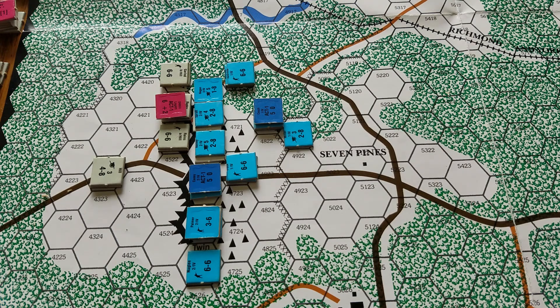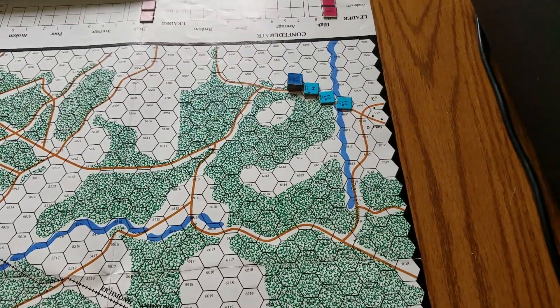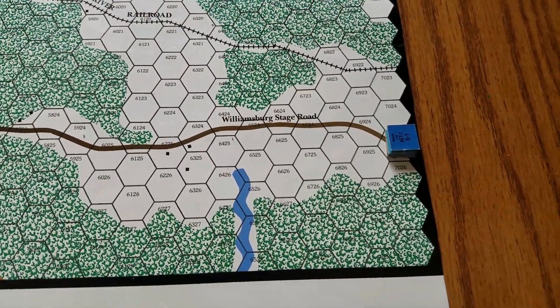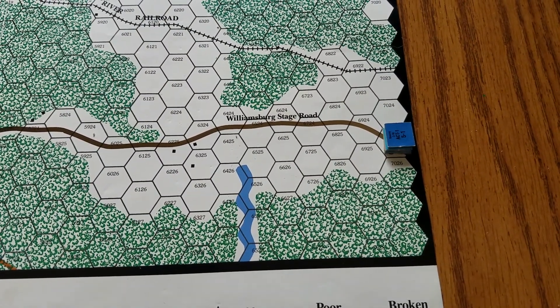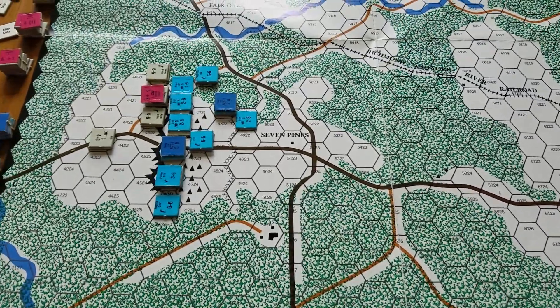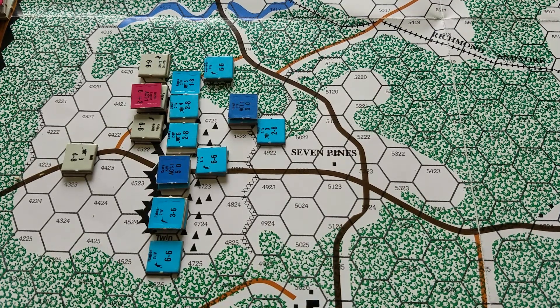The turn ended after the first activation segment with a random event. So unfortunately there's Sedgwick up there — he could have been at least six more hexes towards the front, so that hurts. And Kearney failed to even get on the board. I have those pieces there to remind me he's coming on as a reinforcement. That would have been really nice, moving 12 more hexes to the west to help Casey and Couch, because Casey's about ready to become poor morale.